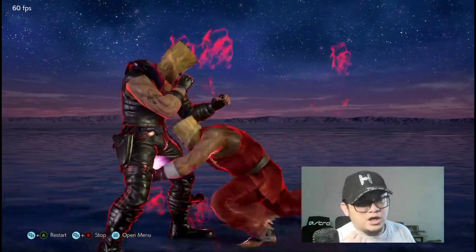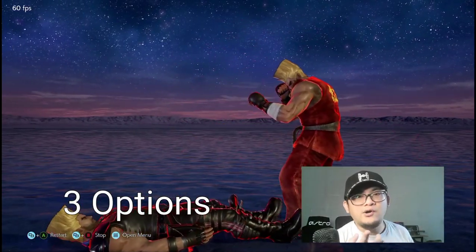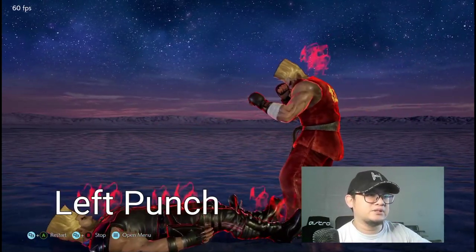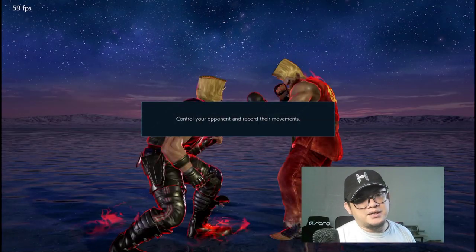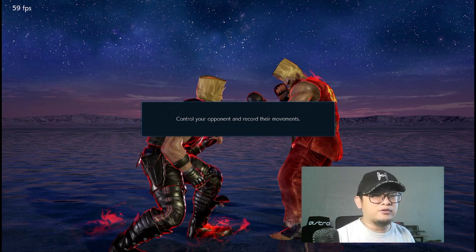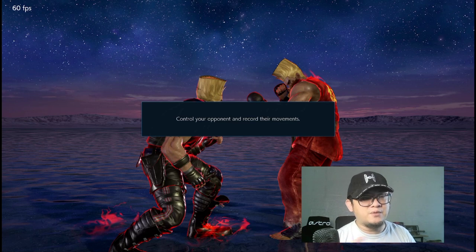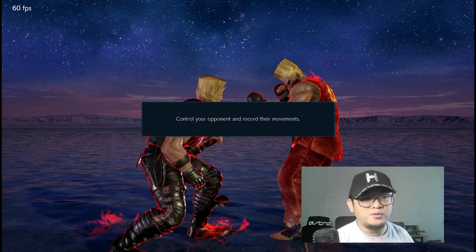For the mount, there are three options Paul has. Once he mounts, it's either he starts with a left punch, a right punch, or an arm bar. If Paul does a left punch, the escape is two — you block with your right. You mirror whichever limb Paul is going to throw at you: his right is your left, and vice versa.